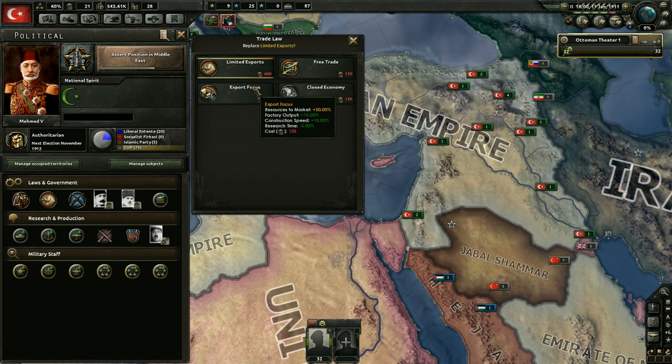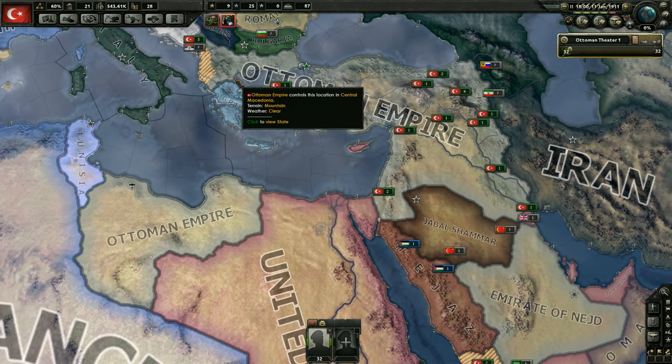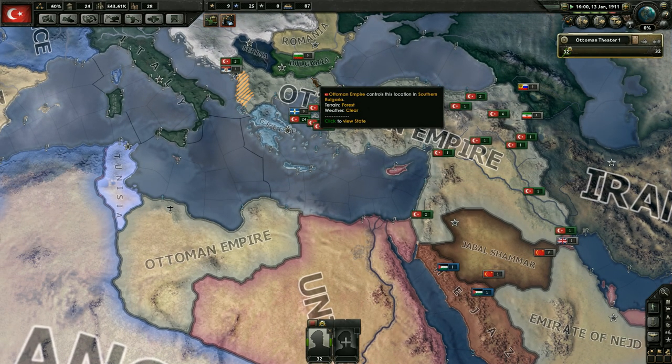These bonuses here are great for export focus, but I think we're gonna keep this as is for now. Let's go ahead and take a look at mobilization - I just want to see when we can change over to war economy. In this mod, 15% of world tension is required, and you have to be either fascist or communist, so you can't be authoritarian. If neither of the above is true, you must be at war. We might not be able to do that until we actually go to war.